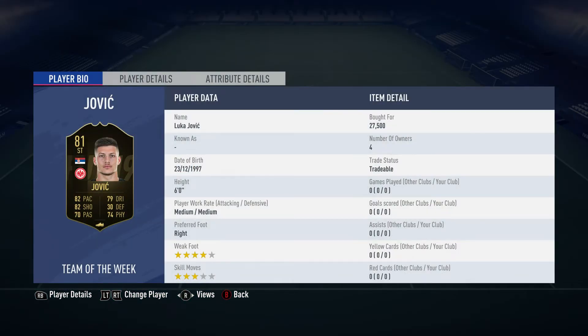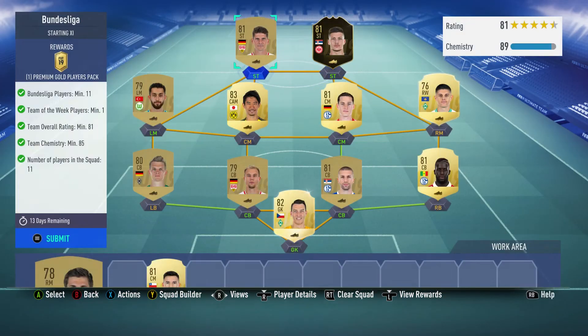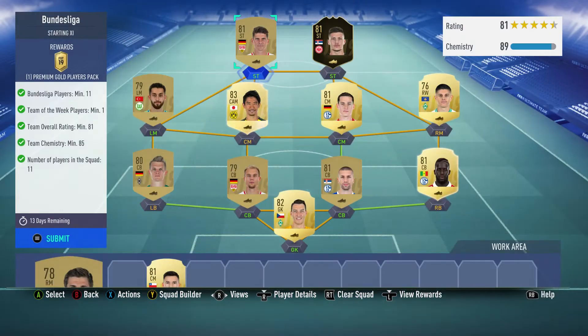The striker — the Team of the Week player you need — is Luka Jovic, £27,500. He plays for Frankfurt and he is Serbian. And the last player, Mario Gomez, is a striker, bought for £1,600, plays for VfB Stuttgart in the Bundesliga, and is German.